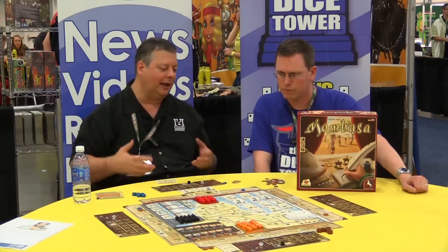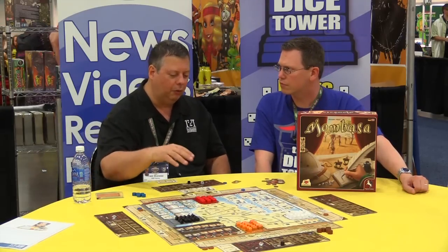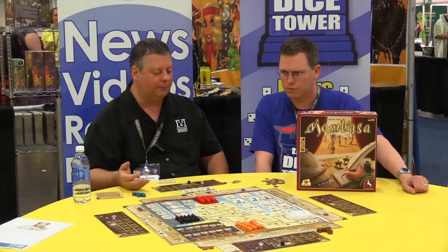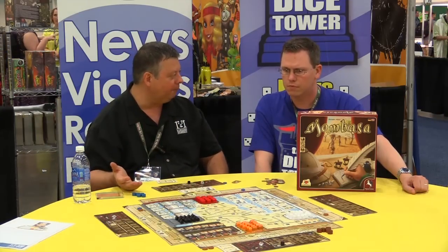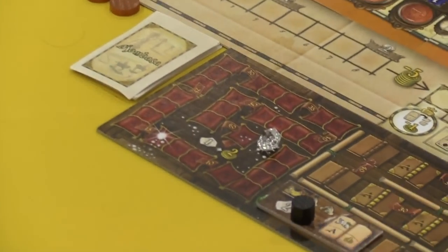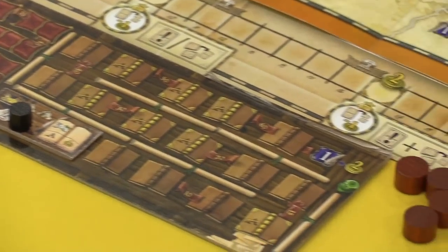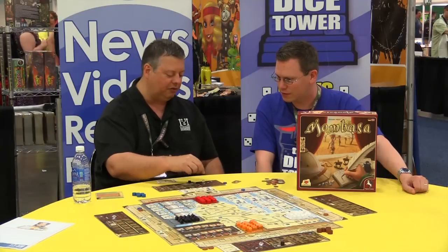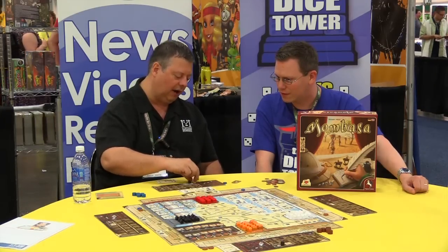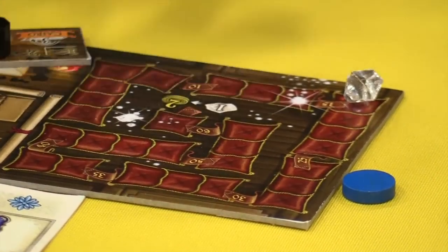You can get money in many different ways in this game. One, obviously, is to gain shares of these four companies. That's going to pay off in the end based on the value at the end of the game. However, this is Africa - time of diamond mines. There's a lot of diamond mines that are being discovered. So you have a diamond track. As you gain more diamonds, you suddenly start to have more value. As I cross this line, I will gain 10 victory points at the end. If I cross here, it's 15, and so on and so forth.